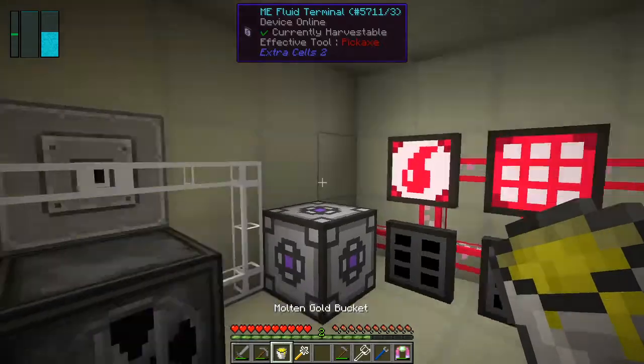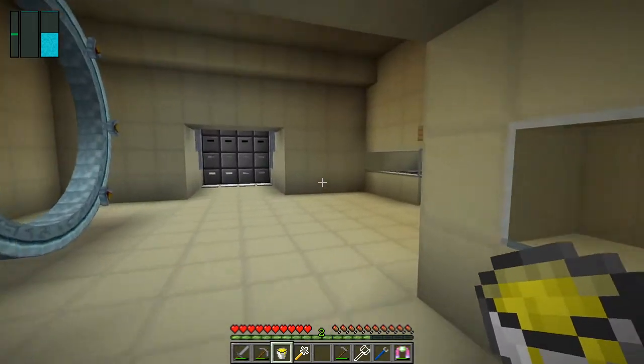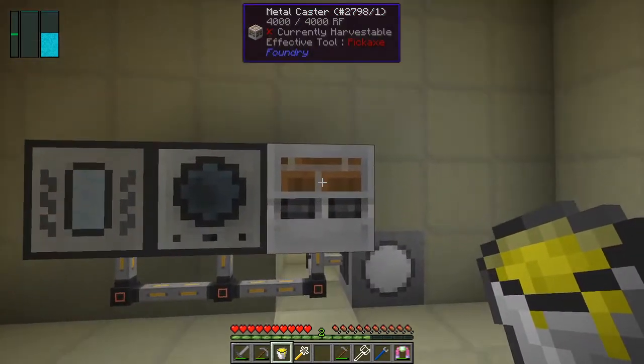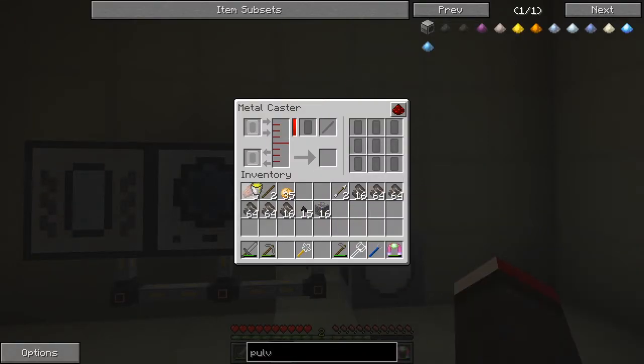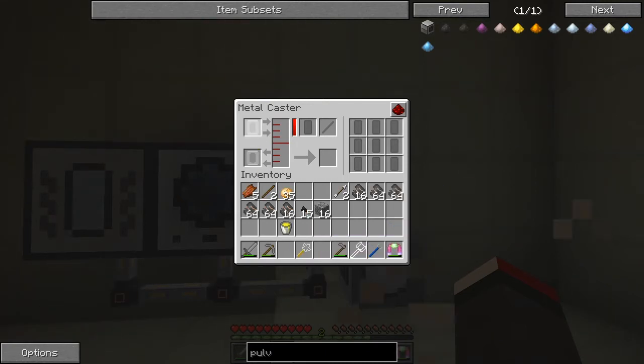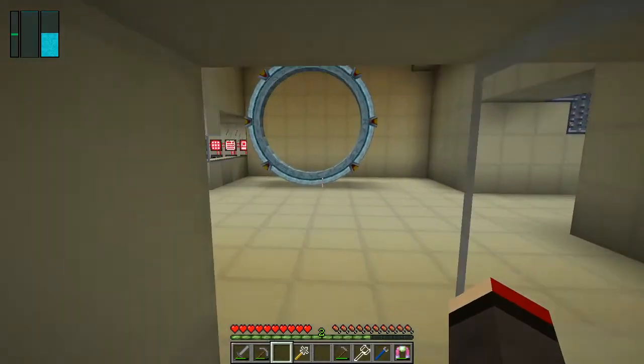If we select gold on this one like that and then put the bucket in here, it gets filled with gold. Then if we come along here we might be able to put the gold into this machine — 'might' is the word here, I'm not 100% sure. If I put it in here, it won't go in. I don't know why it has removed those — that doesn't make much sense to me.